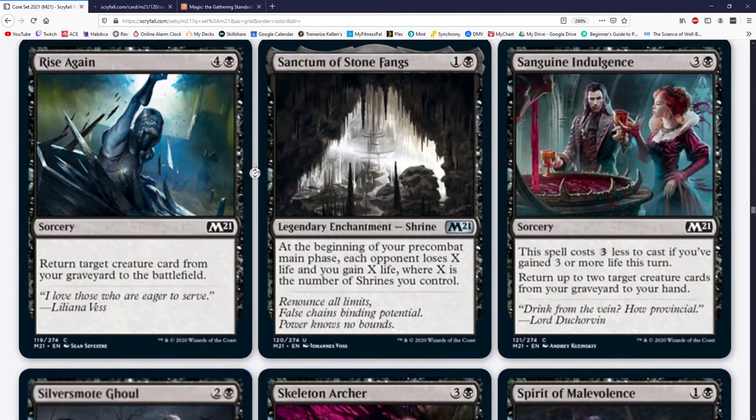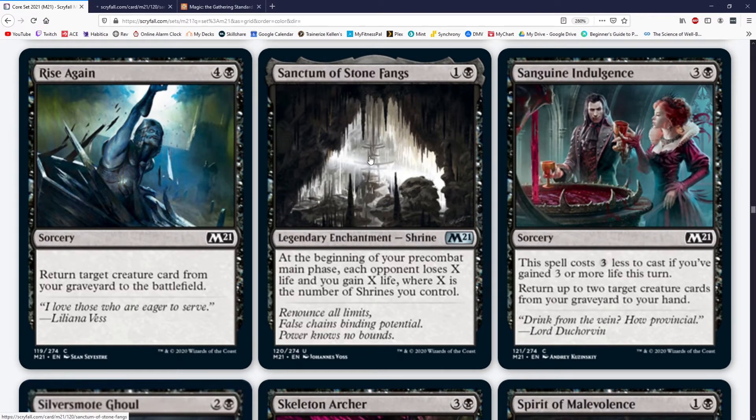Rise Again is basically a reanimator effect — meh. Sanctum — you know my thoughts, I'm going to try them out but they're jank. Sanguine Indulgence costs three and a black — this spell costs three less if you gain three or more life this turn — so effectively one black: return up to two target creature cards from your graveyard to your hand. This would be like a C — it'll see decent play in black-white or mono-black lifegain decks. Three life is the trigger — you can attack with Lurrus to trigger this, Revitalize triggers this. One mana to get back two things is insane, so in standard as it is now, in a deck that main decks Sorin, gaining three life is a cakewalk.